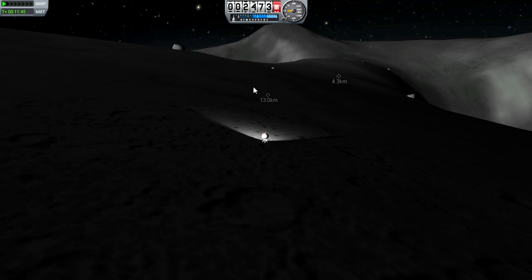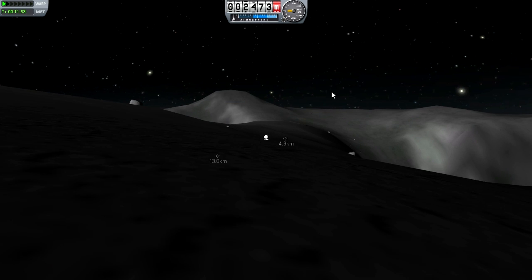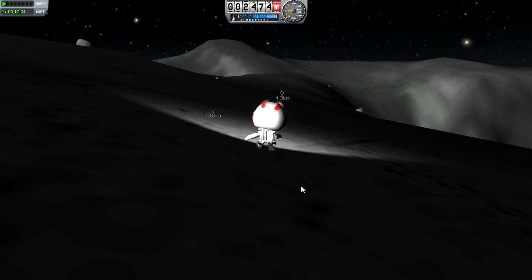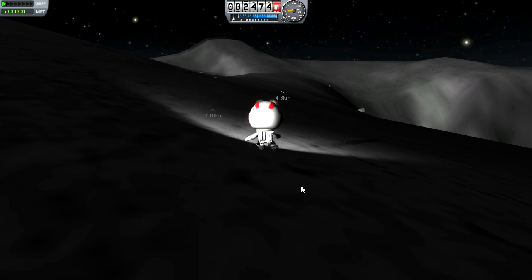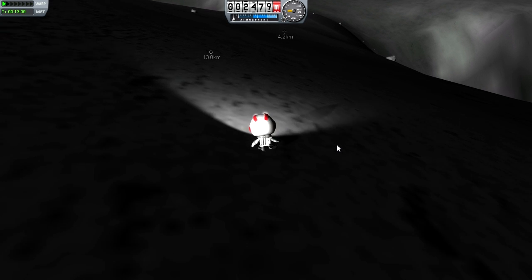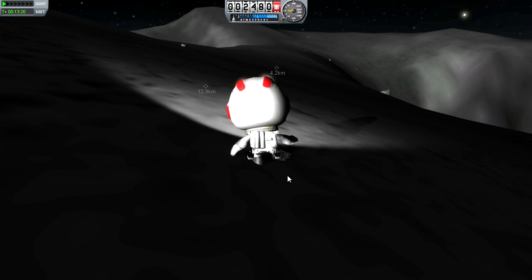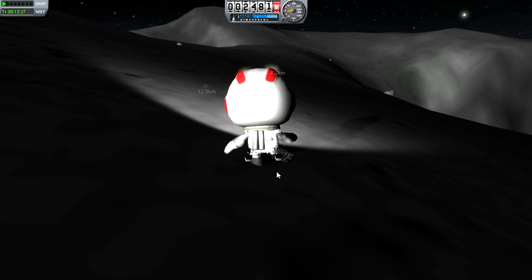Are we almost there yet? Sort of — we're closer to being there than not, so I guess that's almost there. Maybe I should have driven this path. I'm seriously going to have to redesign that whole rover — the current design is just not working. Orville, we're getting close to this edge. I want you to remember the lessons of Miguel Curbio and have a great deal of respect for that edge. Be very, very careful. If you do find yourself slipping, you're going to turn your jetpack on and immediately boost off the surface and fly — that's the emergency procedure.